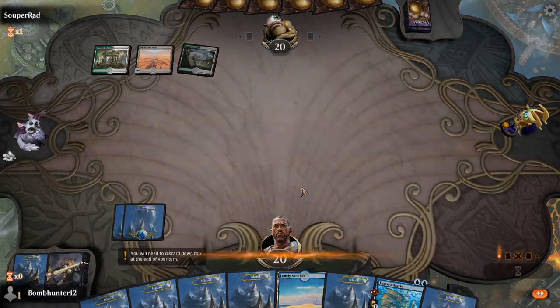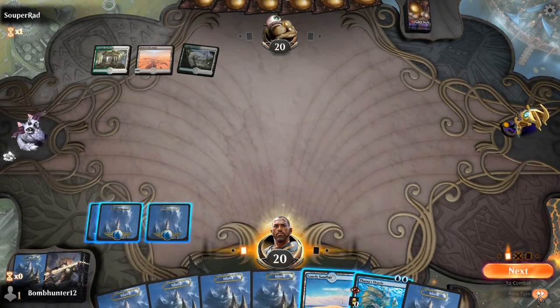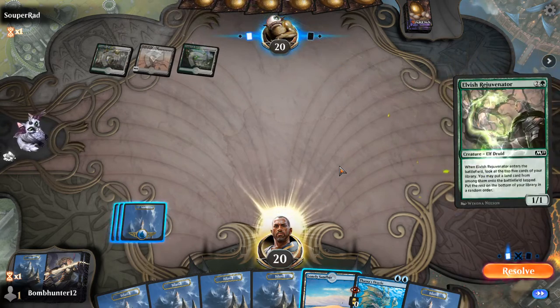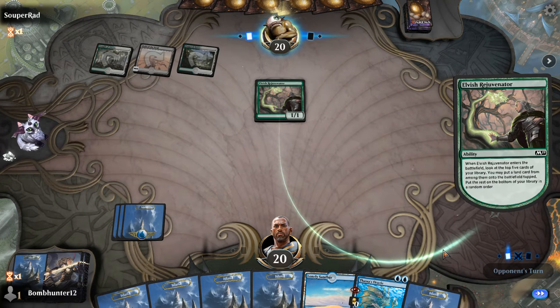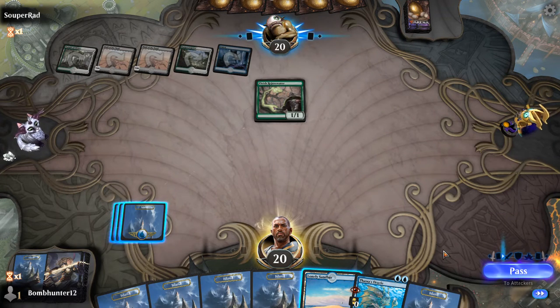This is super awkward — I'm left in a position where I can't do anything. But I have to keep a hand with Treasure Hunt on it. There is your Elvish Rejuvenator. It would be cool if this was like Magic Online where you can just F6 and kick back, relax, watch my opponent do stuff until it is my turn.